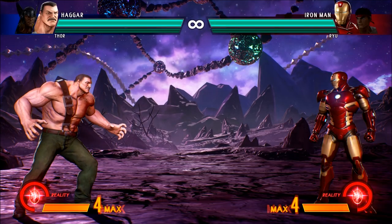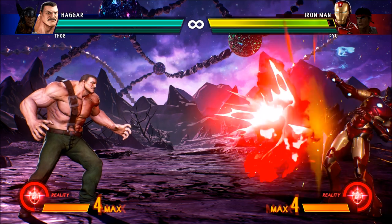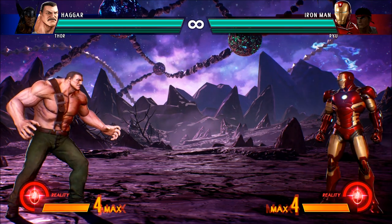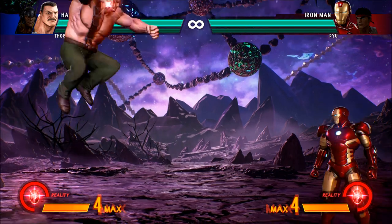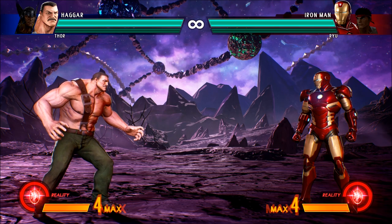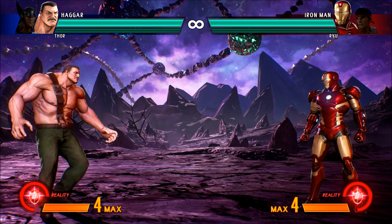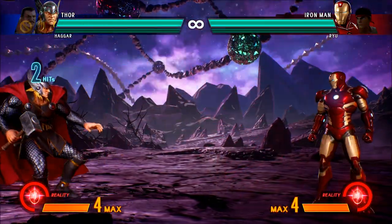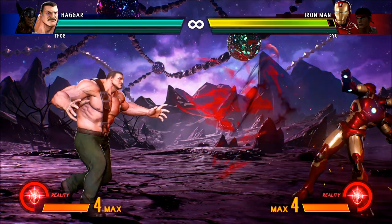First up is the tried and true Reality Stone — easily the most popular stone at this point. If you're watching the video maybe a year from now, it could be something else entirely, but for now, definitely the most popular stone. Very obviously it spawns the homing ball. The first thing you may not know is that you can have two of them on screen at once with a tag — you can tag and shoot a second one out. So if you really want to fill the screen with garbage, this is a great way to do it.